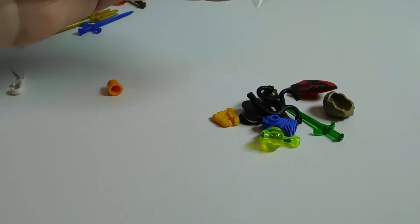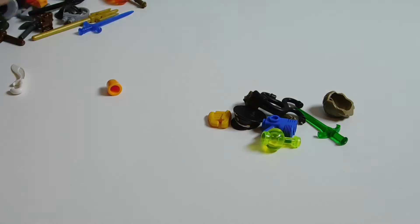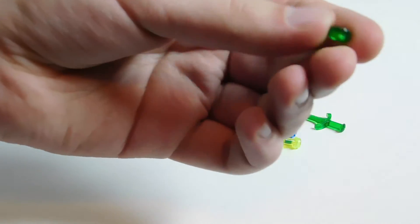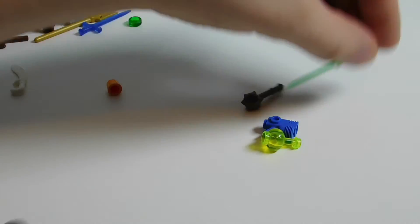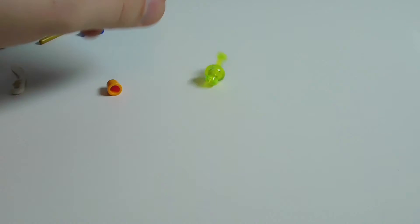Continuing through the bags: a trident, sword, axe, a medic helmet - that's kind of cool. Next bag has some arrows, a cool shield, a whip thing, some hair, some stud things, a gun, a sword, another mace, another gun thing, a little jug, and an officer's helmet.